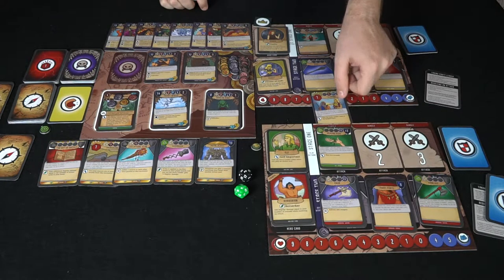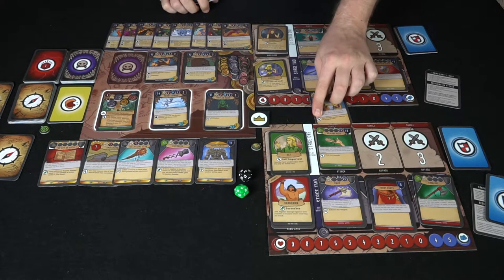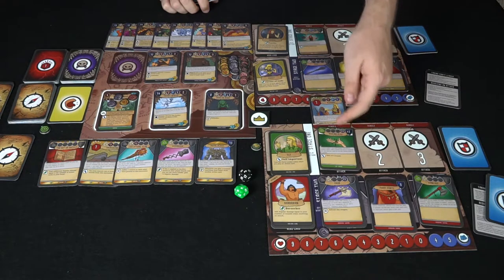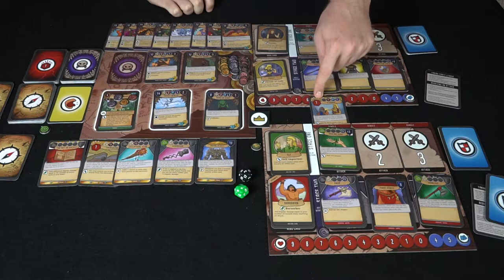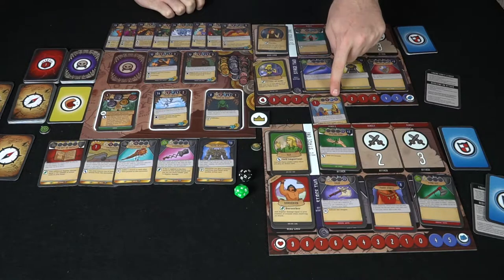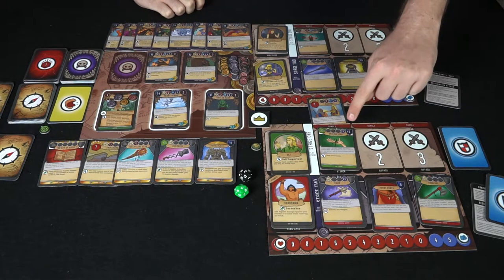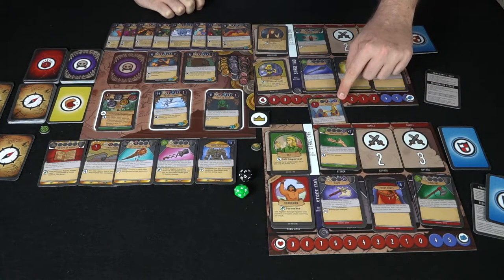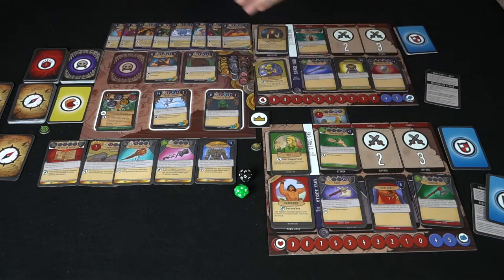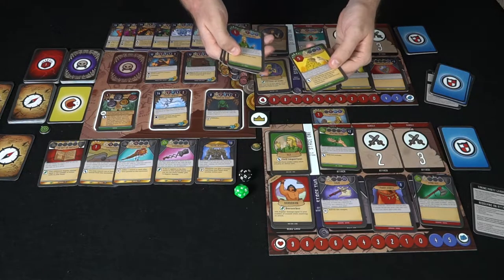Now I play a bungle instead of an attack. This bungle says 'give the party leader token to the bungled hero,' so I pass it over. The symbol means it triggers when you play the card, and also means that if the target rolls a seven for this attack, they critically fail. It's also a minus two to shadow or dark damage, bringing his total from six down to four — not enough. He's been successfully bungled and his turn is over.